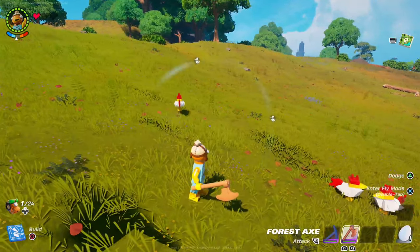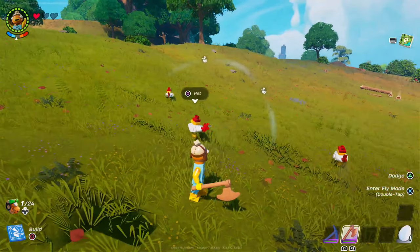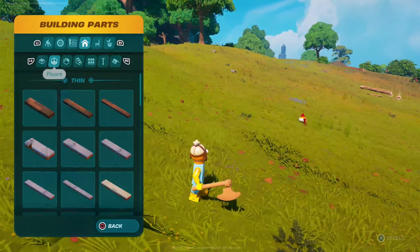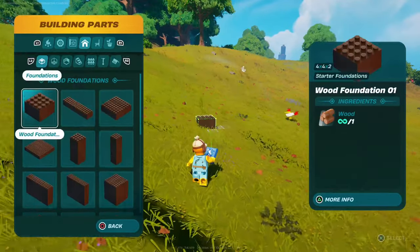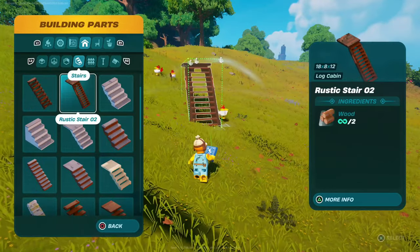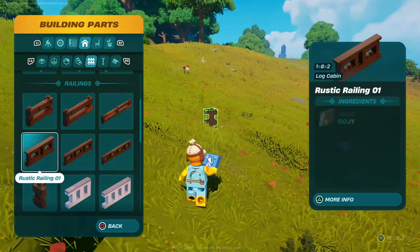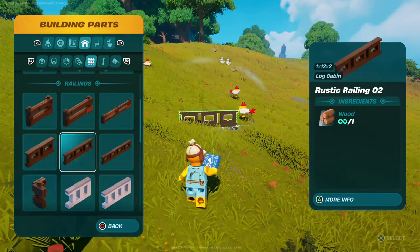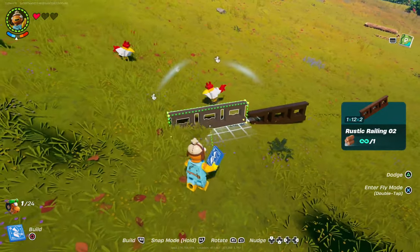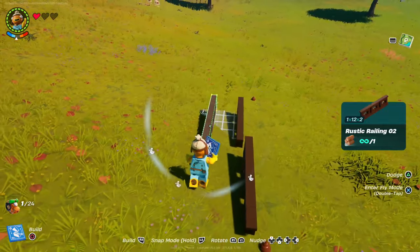In order to build an animal farm in Lego Fortnite, once you have some wood, you're going to want to find yourself some rustic railing wood. You can find this super easily. Go to rustic railing — I would use the zero two variant — and you can literally just box the animals up if you catch them in time.